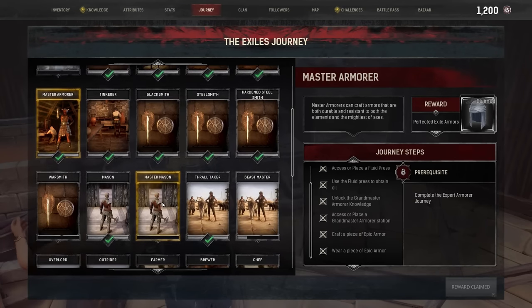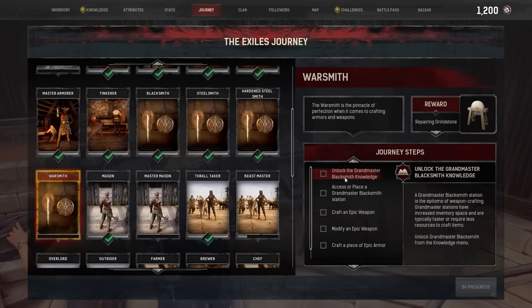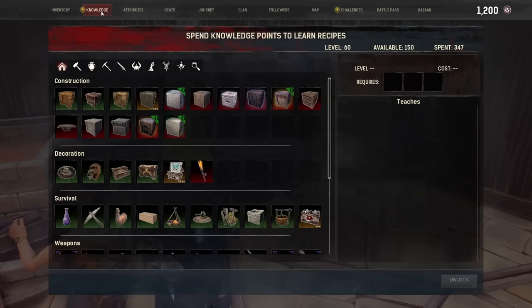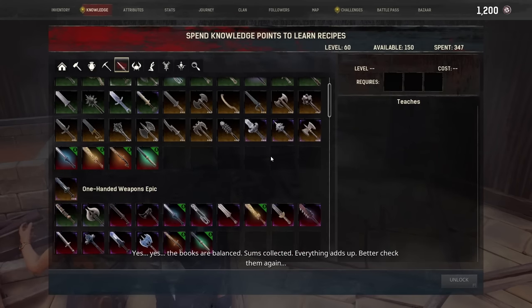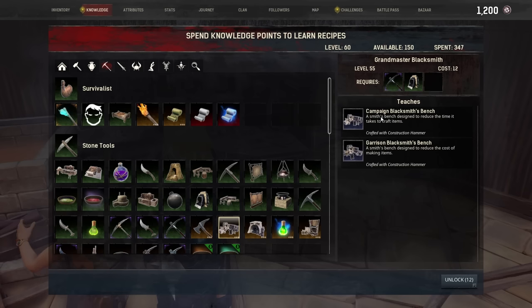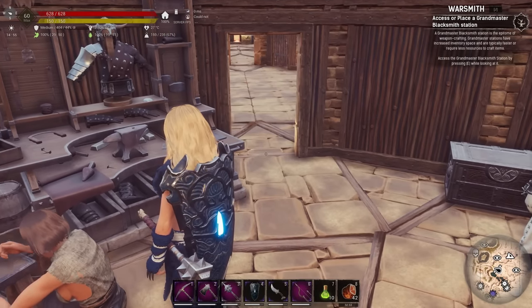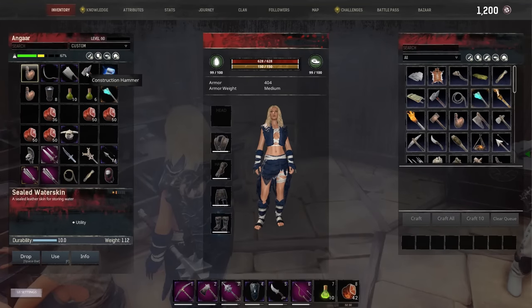That's the armor one done. Now let's move to the blacksmith one — warsmith. Let's switch journey to that. The first thing it says is unlock the grandmaster blacksmith knowledge. That's under survival — yes, grandmaster blacksmith here. Same again: campaign bench reduces time, garrison bench reduces cost. We're going to go for the garrison option, but if time is more of an issue go for campaign or get both.